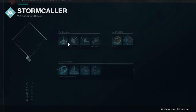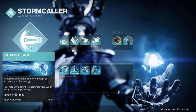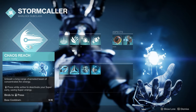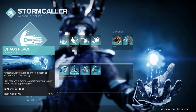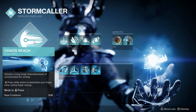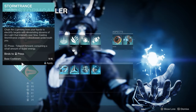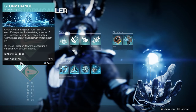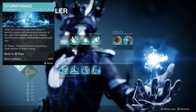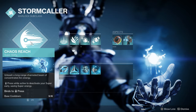Starting with our aspects and fragments and our overall subclass — in terms of our super we can touch on a couple of different things. You really can use Chaos Reach or Storm Trance; their base cooldown is going to be the same. It's really going to depend on the type of content you're playing. Personally I was using Storm Trance since there was more enemy density, but if enemy density is less of a concern and you want more DPS for the boss, I would recommend going with Chaos Reach.